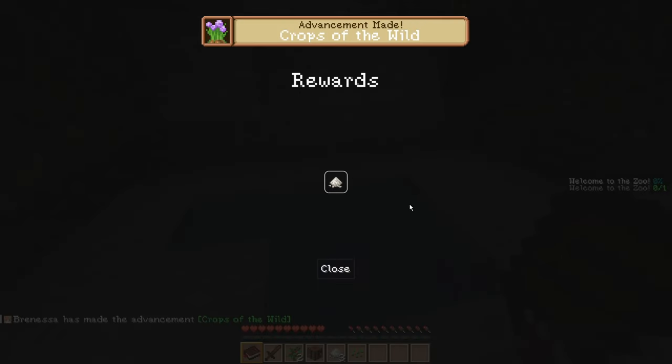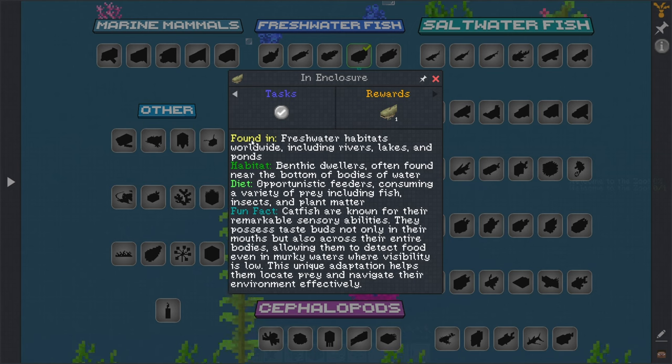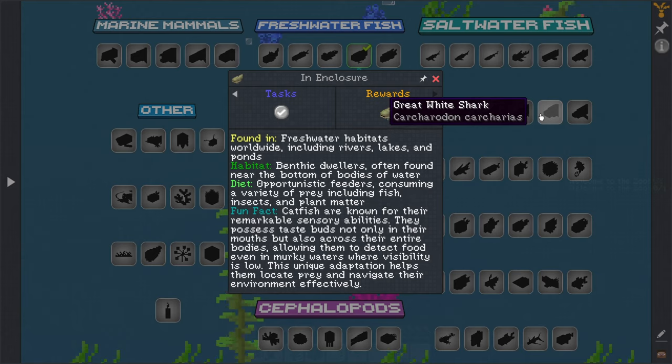We got some rice — here we go, catfish! An enclosure — so we have like actual real life info on all the animals, which is super cool. Benthic dwellers are often found near the bottom of bodies of water. Catfish are known for their remarkable sensory abilities — they possess taste buds not only in their mouths but also across their entire bodies, allowing them to detect food even in murky waters where visibility is low.